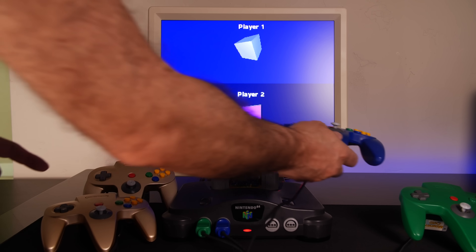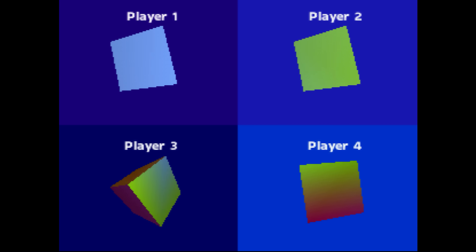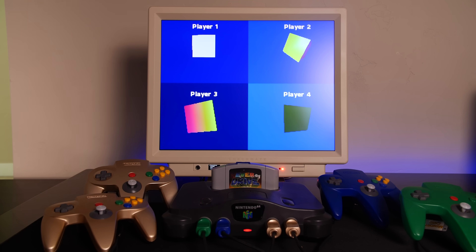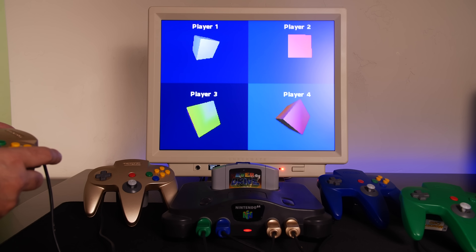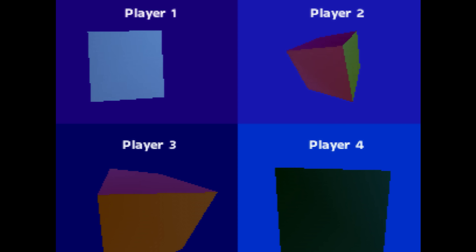We can also add a third and fourth controller. When we add the third controller, it spins as well, but the fourth player's viewport is inactive until we plug in controller four — then player four gets added. For really no apparent loss in performance, we've been able to set up a four-player split-screen with the spinning cubes showing different vertex colors, and we're able to adjust the zooming and rotation per instance.